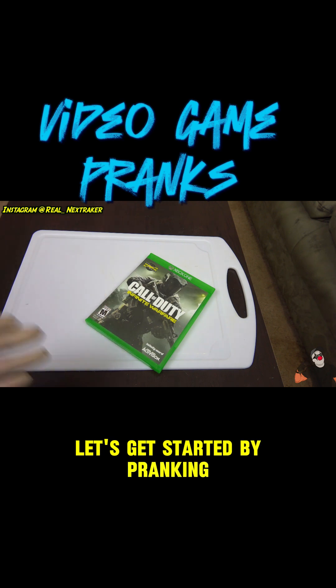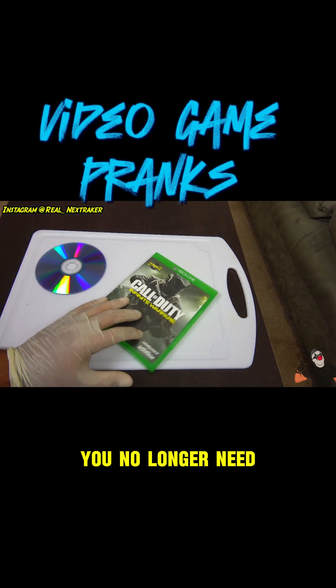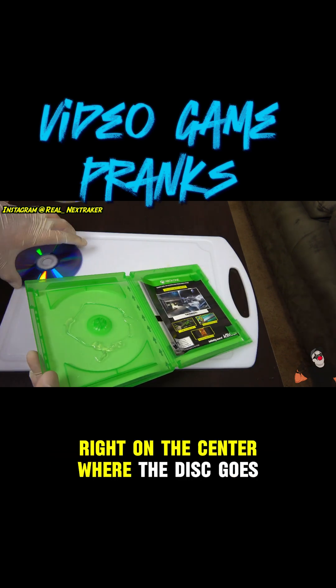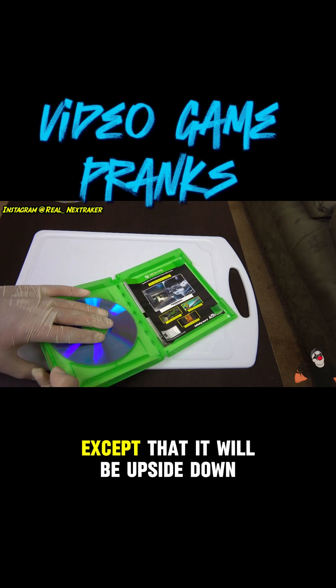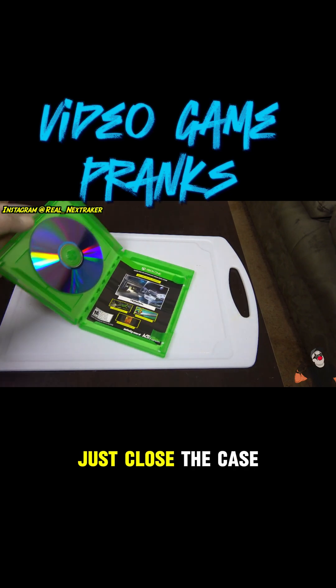Let's get started by pranking the case of one of your sibling's favorite video games. To do that you will need a blank CD you no longer need. So let's safely remove the video game disc that's inside. Now take a hot glue gun and apply some glue right on the center where the disc goes. At this point we can put the blank CD inside except that it will be upside down just to keep your victim guessing. Once dry the prank will be set — just close the case.